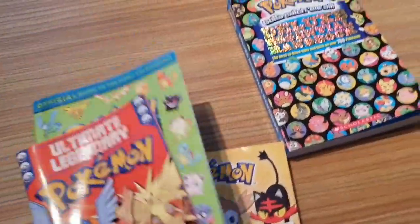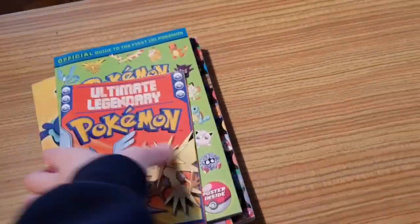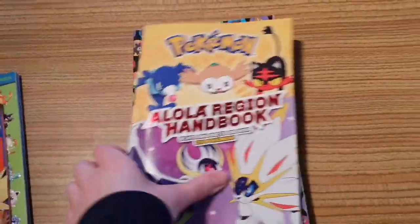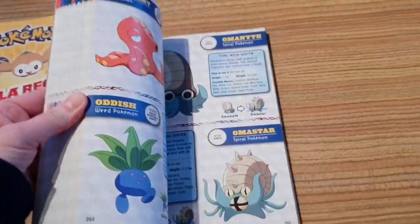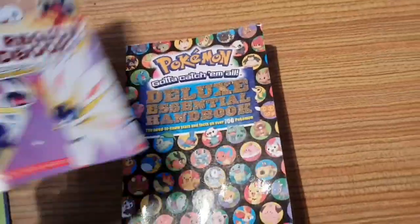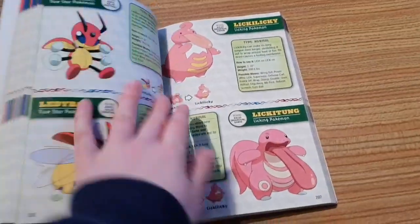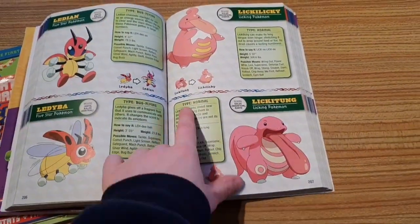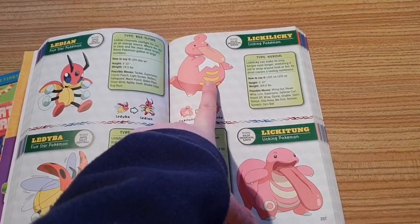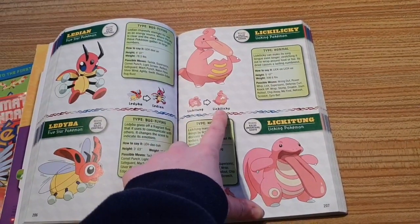So you've got those handbooks, and those, and those. By the way, these two still annoyingly do not have the level at which Pokemon evolve — and it's the same for this one. It doesn't tell you the evolution level, but does have a lovely picture. They've also got the evolution chains, so you've got Lickitung and Lickylicky all together.